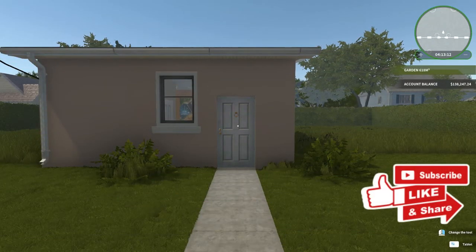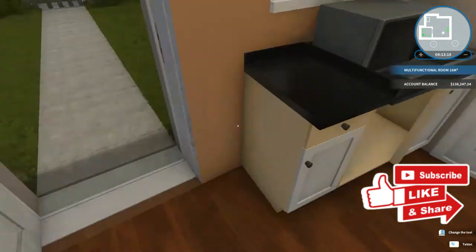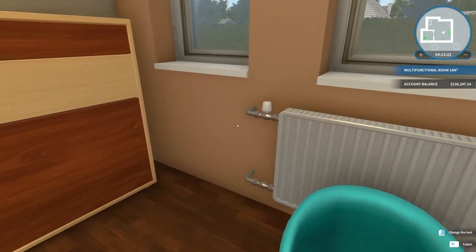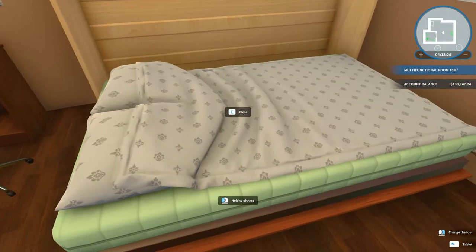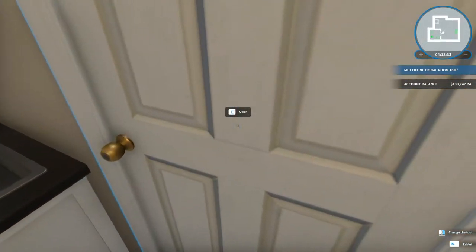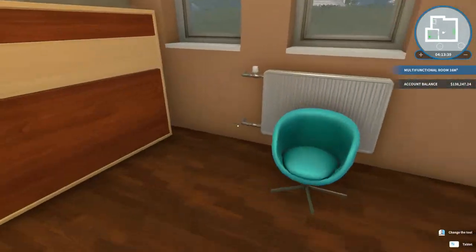Hello everybody, welcome back to House Flipper. I'm your host and I didn't make my bed this morning — terrible. I don't like the color of that chair in my office but it's the best one I could find. I love this setup though. I put one in a house I just sold too. I even have a decent bathroom with towels — I haven't done that before. Awesome, huh?